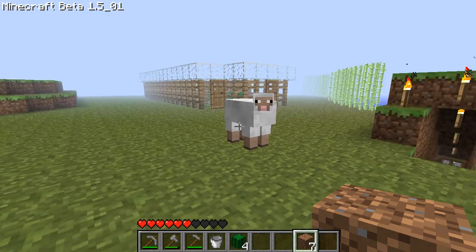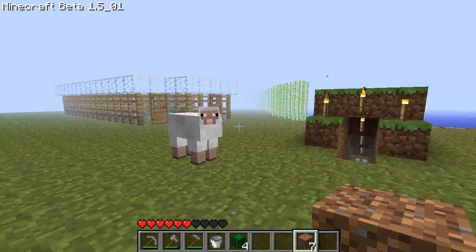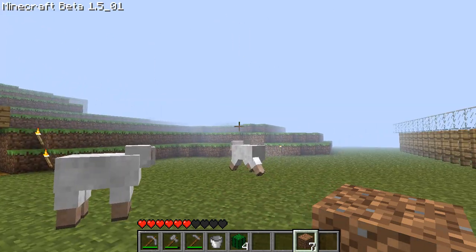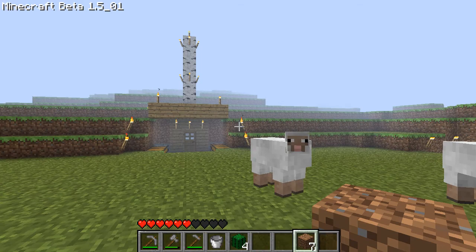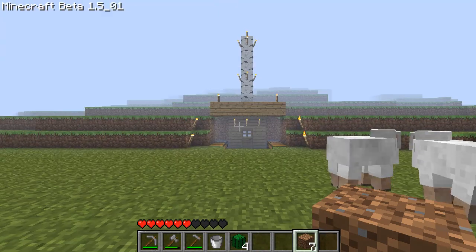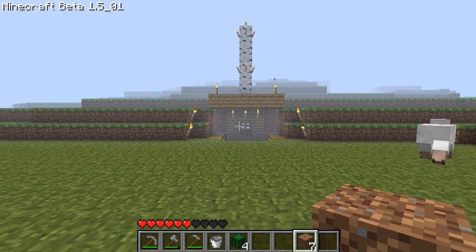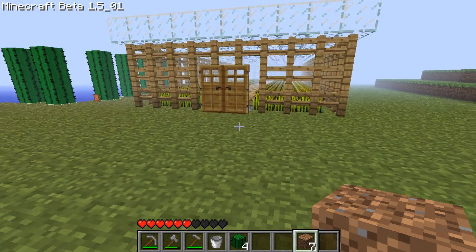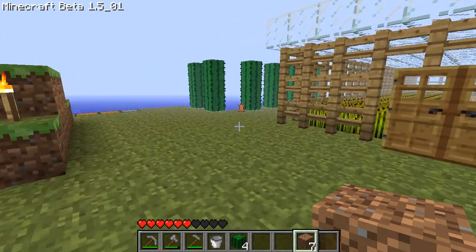One thing I notice is this world gives us a ton of day mobs. Right now I see we've got sheep, but I get tons of cow and pig and chicken through here. And those chests I have in there are just chock full of meat. I think I've got four full sets of leather armor in one chest. There's a piece of leather right there I'm going to go pick up.